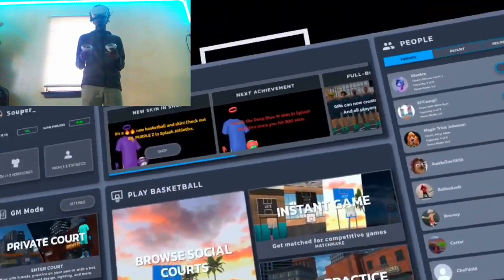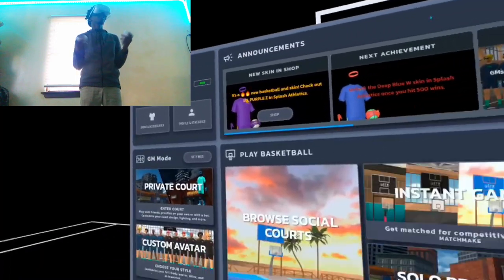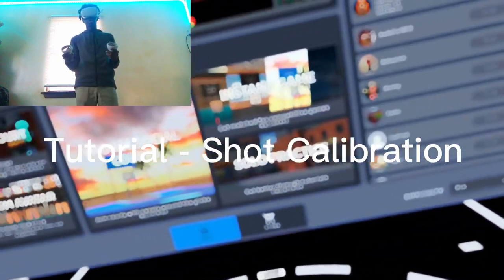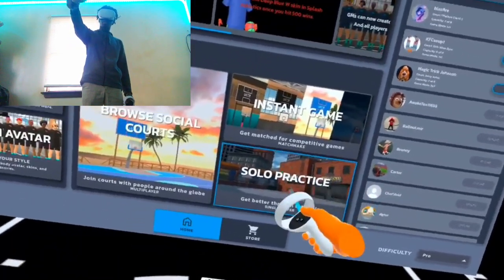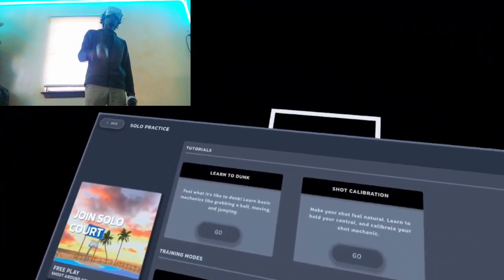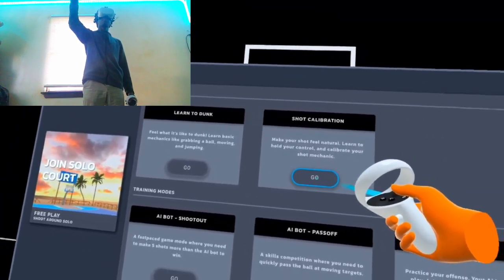What's up guys, it's your boy Super back with another gym class tutorial. I'm going to be showing you guys how to get your perfect shot calibration. What you want to do is go to solo practice right here, then go to shot calibration and click go.